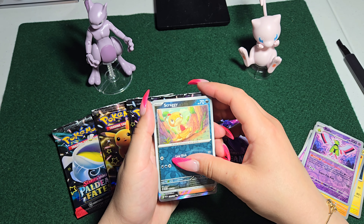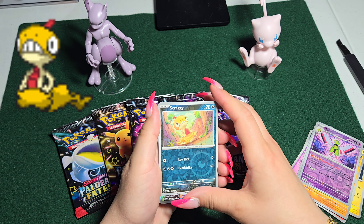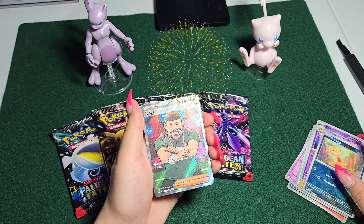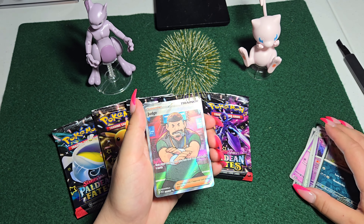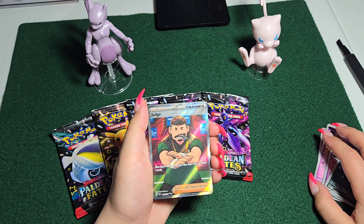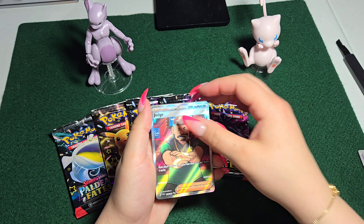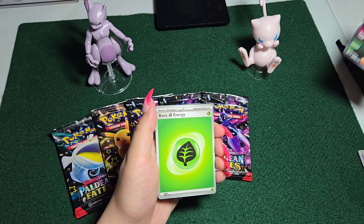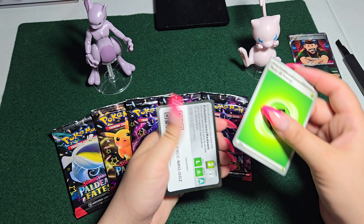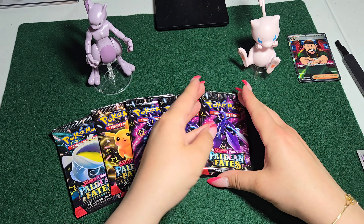Scraggy! He's been popular in Pokemon Go lately — you've been seeing him a lot, hopefully you've been catching him. Judge! We've got a trainer card. That is a holo trainer card, Judge. We're gonna put him off to the side as he is a good pull. We've got a basic energy card over here. And that concludes that packet.